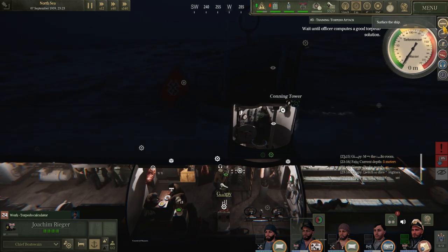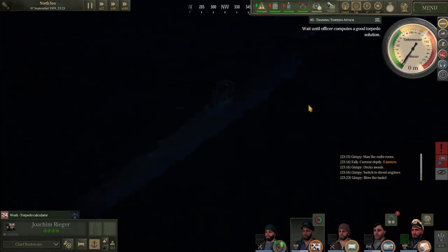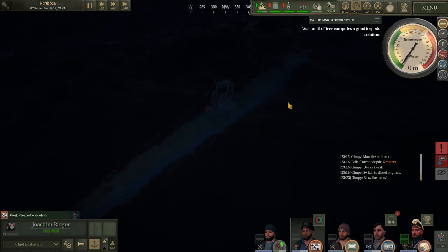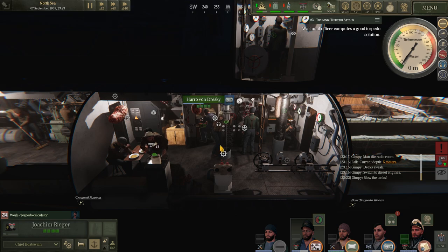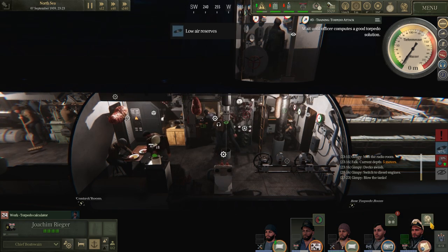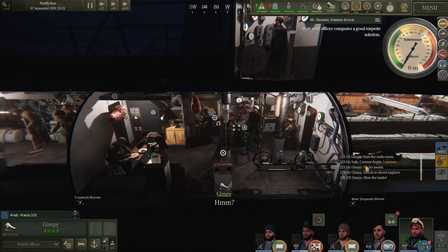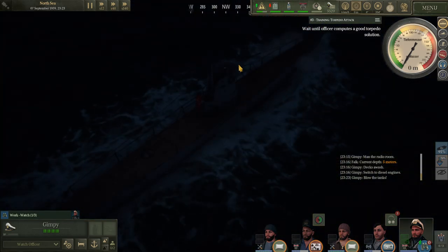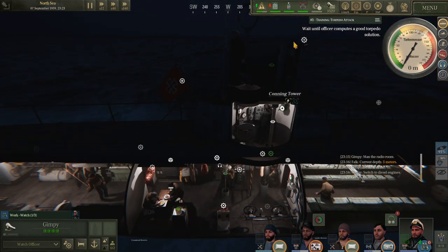I guess we should surface all the way so we can go a little bit faster. Stations are empty, so I have to perform an observation at the conning. We're surfacing — no, it can't be going all the way to the top like that.